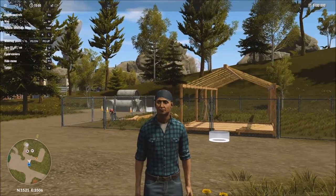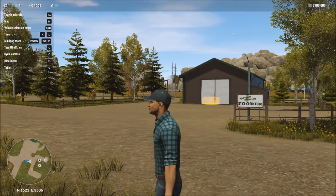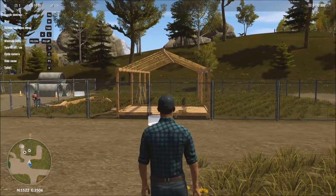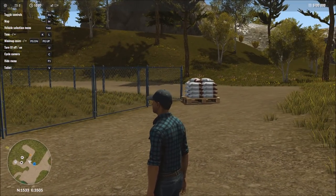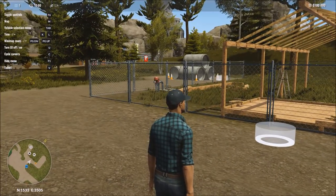Looking behind us, there is the location where we normally sell our greenhouse goods, and your creamery is back in the distance. So it's very close to your starting location. And there you can see the fodder that we're going to be dealing with here momentarily.